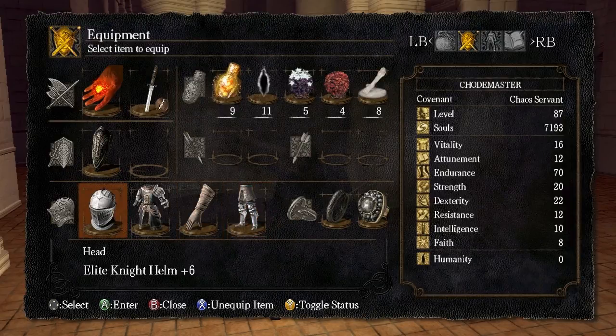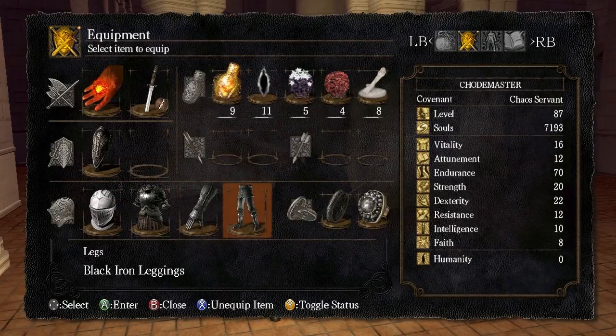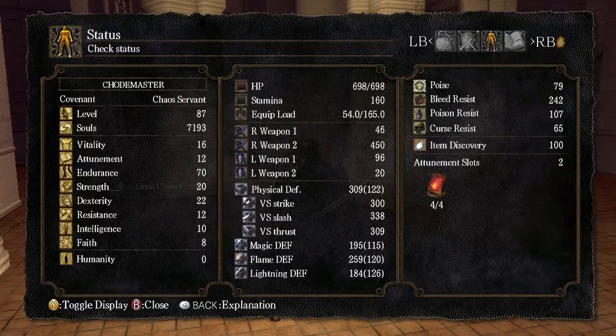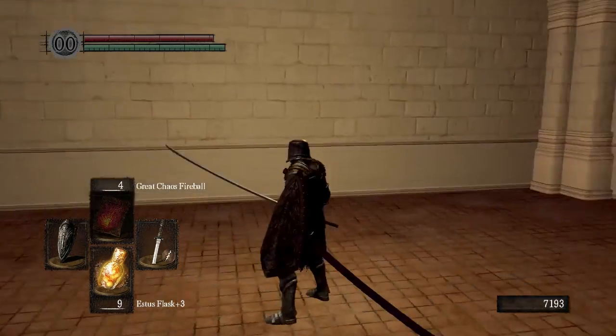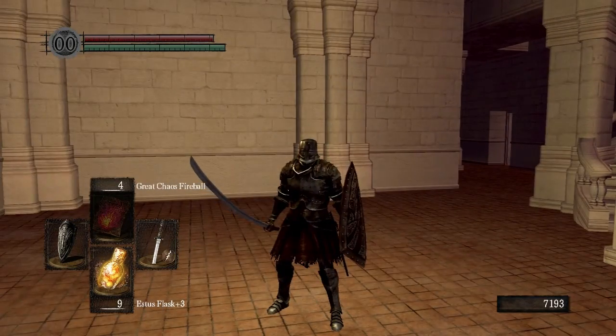I could upgrade it some more and get some more defense and resistances, but this is not the final set I want to wear. I want to be able to wear the Black Iron Armor set when all is said and done. Right now, wearing that, I'd still be too heavy to do my Ninja Flips. But check out the poise on the Black Iron Armor set — poise 79. That's quite high. There's a boss we're going to be fighting in the future where we're going to need as much poise as possible. We're actually going to want to use Iron Flesh as well, which is a spell that boosts your poise.